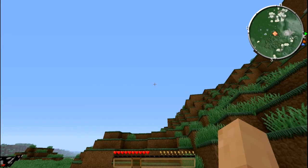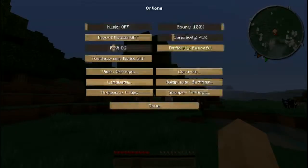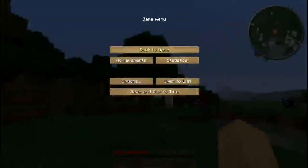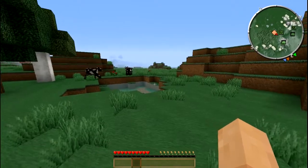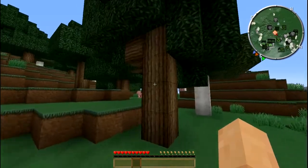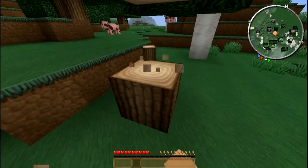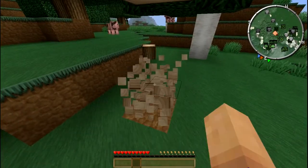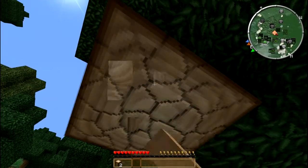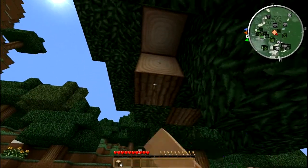It's daytime, and we will get some mobs after dark. Anyway, the first thing you want to do is punch wood, of which we have a fair bit. Let's start right here. It's a slow process but get a few pieces of wood. That's the first thing you do in any survival start when you're completely blank — get some wood together.